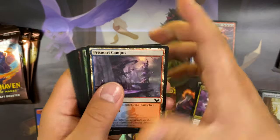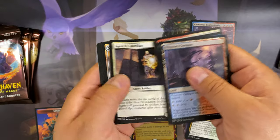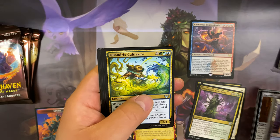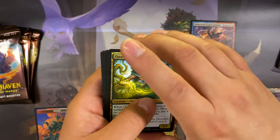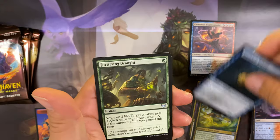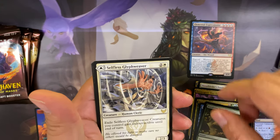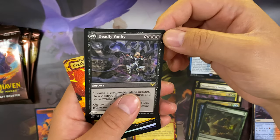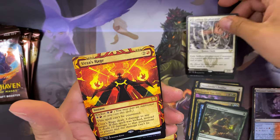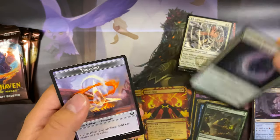Next draft booster. Quandrix Cultivator uncommon, Wormhole Serpent, Fortifying Drought, and Selfless Glyphweaver for our first rare, and the back-end Daily Vanity. Our archive card: Rusa's Rage. Detention Vortex uncommon foil.